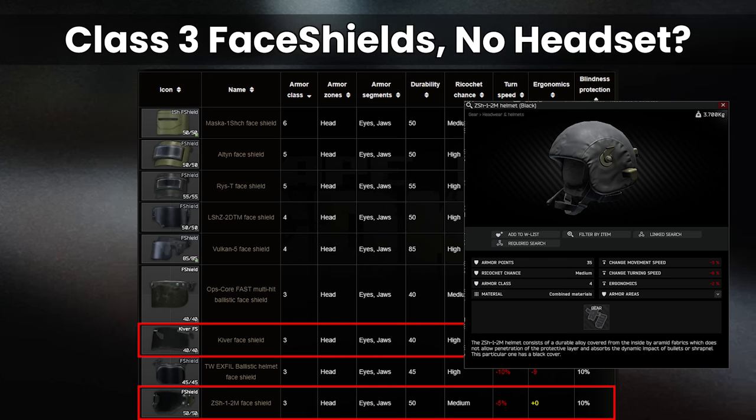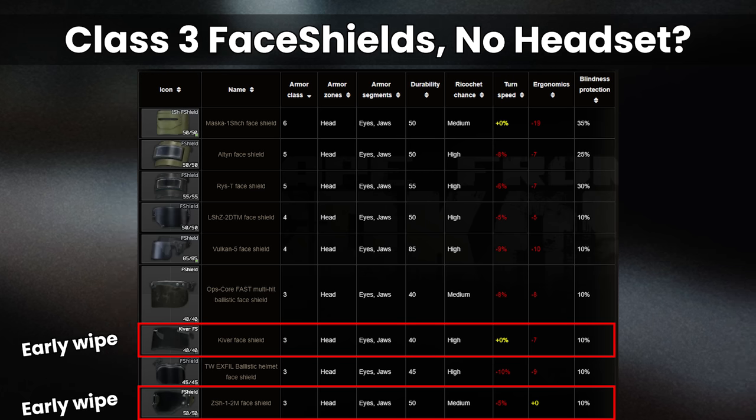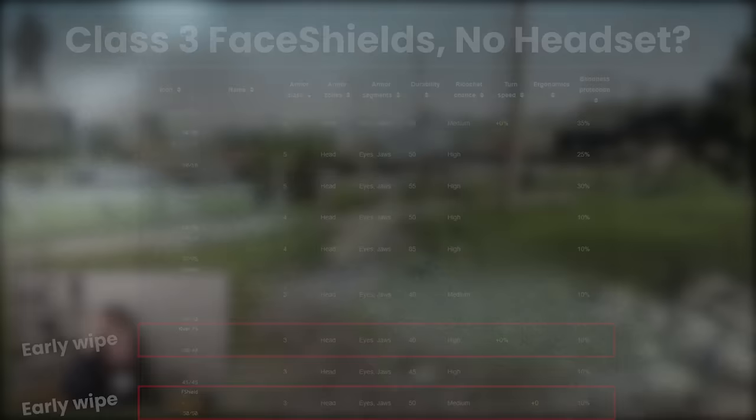I'll give one caveat here: these can be okay early wipe at close range, like on factory, given they are accessible at Ragman 2 either through cash or barters. As we move up the face shield tiers, we end up in the good helmets with the ability to use headsets area.